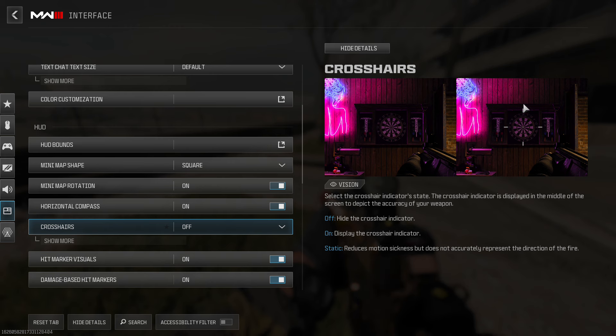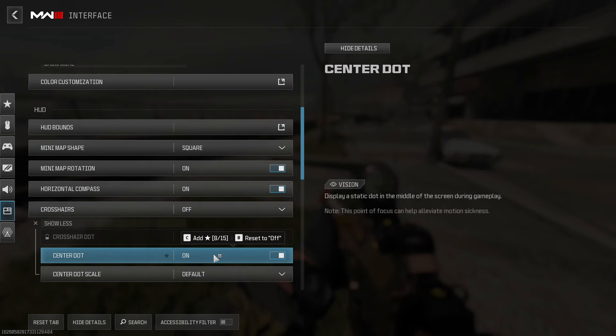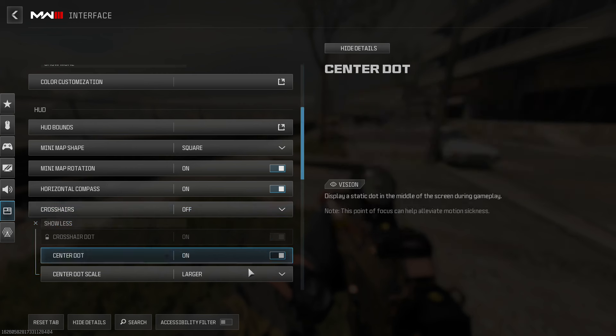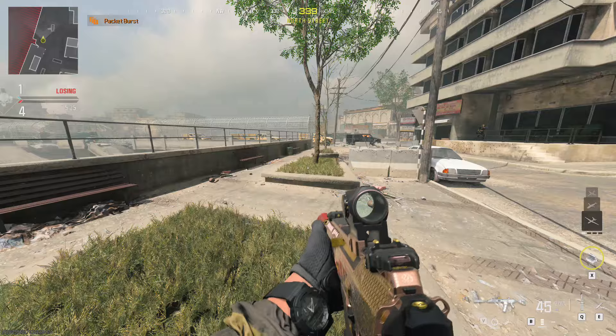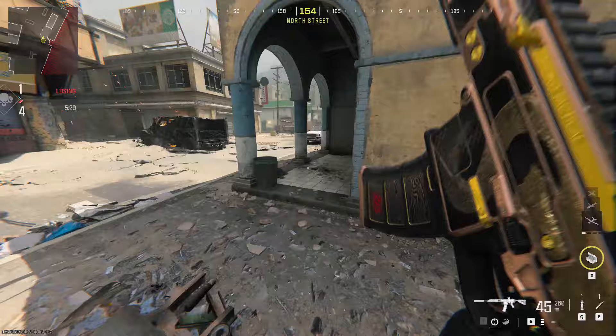The hipfire indicators show the spread of a shotgun or hipfire of an SMG. If you disable them and just use your center dot, you'll see that basically where you're aiming is exactly where you're shooting. You can set the dot to larger or largest depending on your preference.